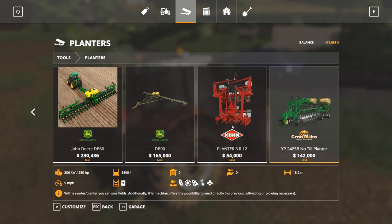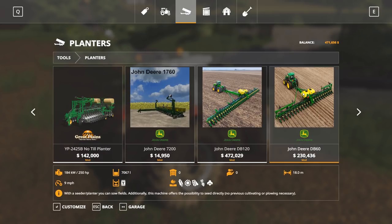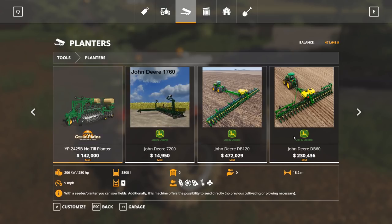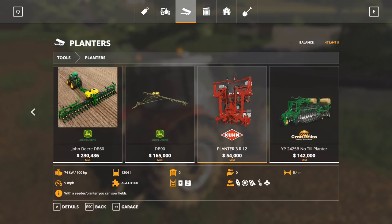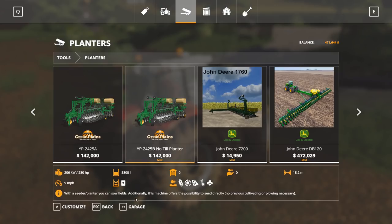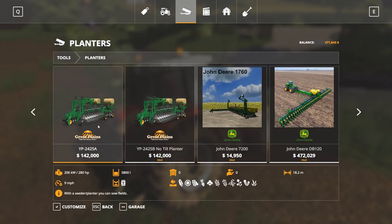In order to plant corn, I'm going to need a corn planter, and I've been going back and forth debating which one to get. We got the DB60, which I think is a little big for this map. I thought about the Great Plains — it is no-till, actually a little bit bigger than the DB60 but a little cheaper, except I don't think there's fertilizer on this one. I've got three or four versions of this mod and I really need to clean these up. There are two no-till versions and then the in-game one.